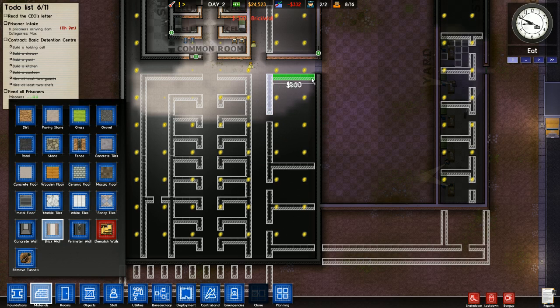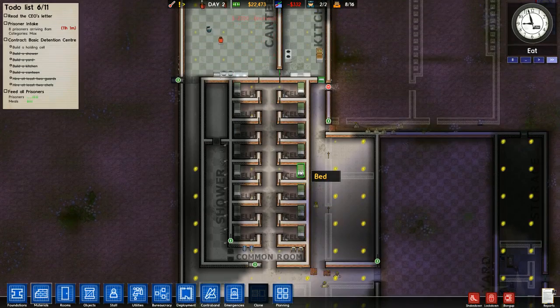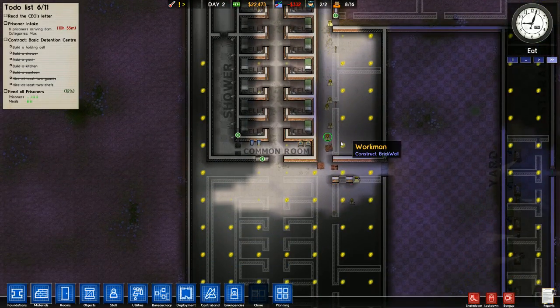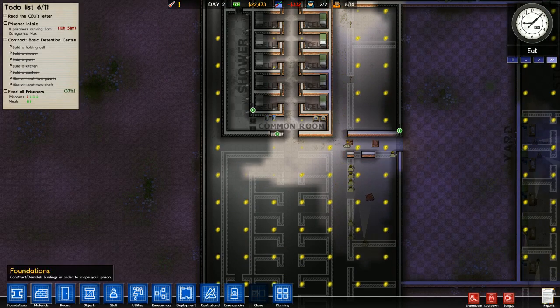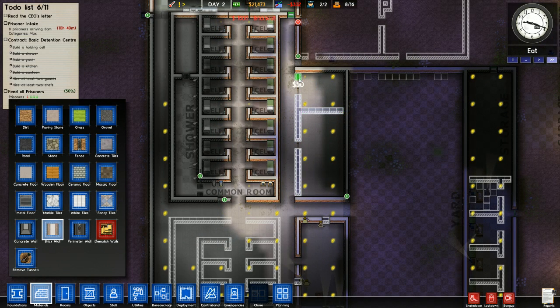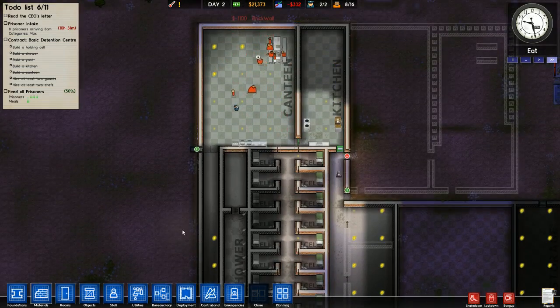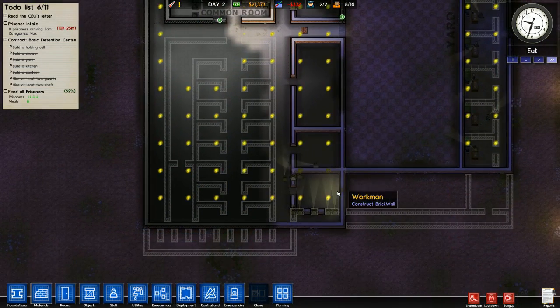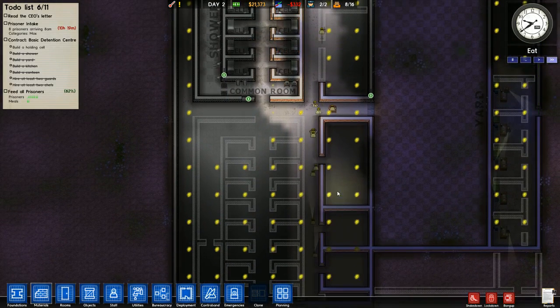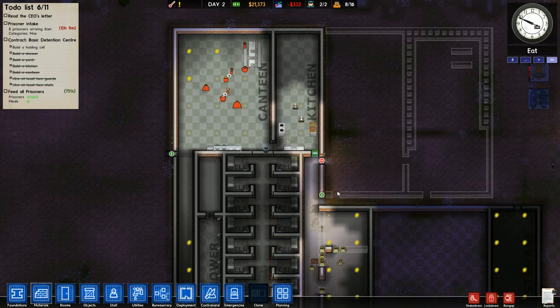We're going to start a bit of construction but I want to end the video before the prisoners go to bed. Because if you load while the prisoners are asleep they will wake right up, and they don't like to go back to sleep right away - especially if I were to load at say four in the morning. I would have to very quickly change my regime to let them out of their cells, otherwise they would get very upset with me for keeping them locked in their cell with nothing to do. I think that's it for this tutorial video. In the next video, which I should be putting up probably early next week, we will take in our next eight maximum security prisoners.